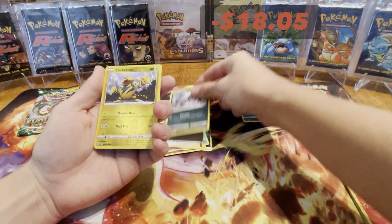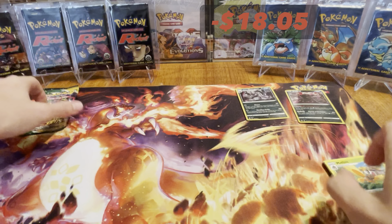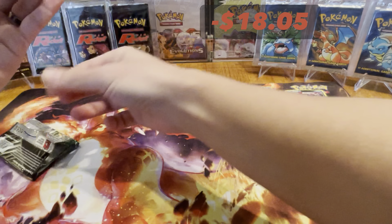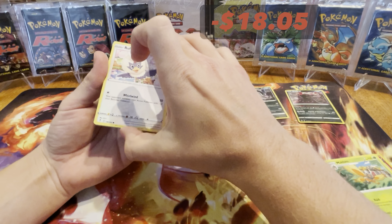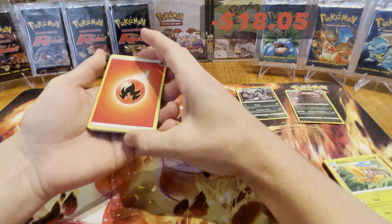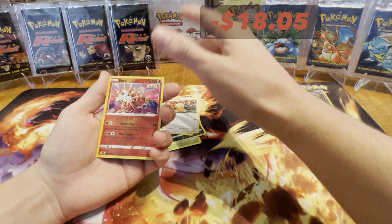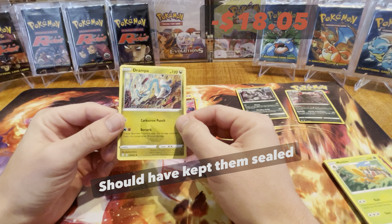No hit in the Brilliant Stars pack. Lucky last is our Evolving Skies — as mentioned, we wouldn't need something too significant as a hit to make value. But at this stage I think we've done ourselves an injustice by opening the packs, because we were in profit until we cracked them. Can we save it with Evolving Skies? The reverse is... no, it's a non-holo rare. I think that's a big bubble right there and a bit of a loss.